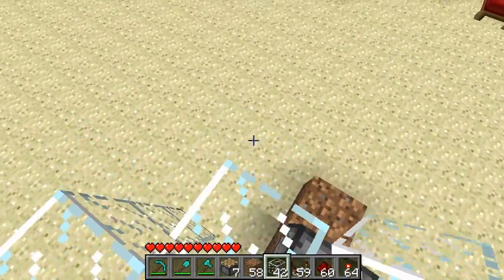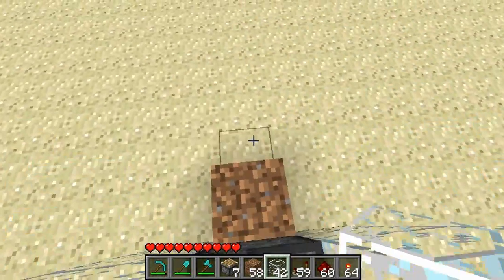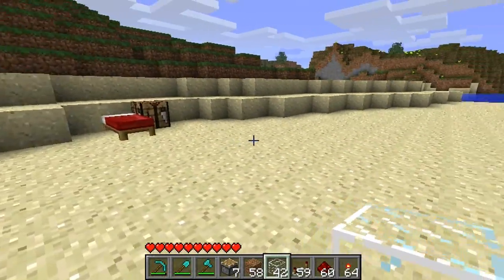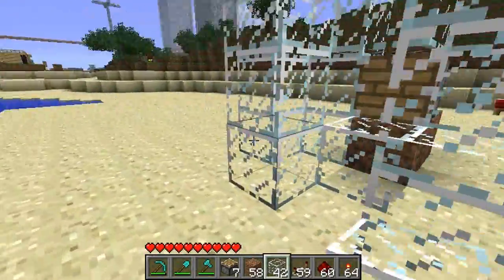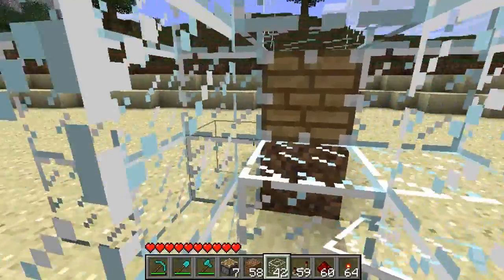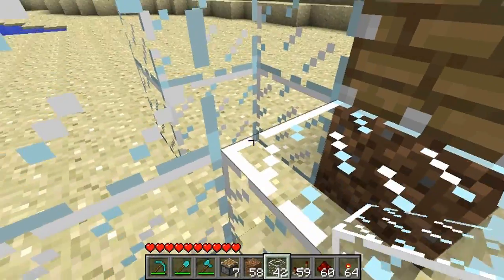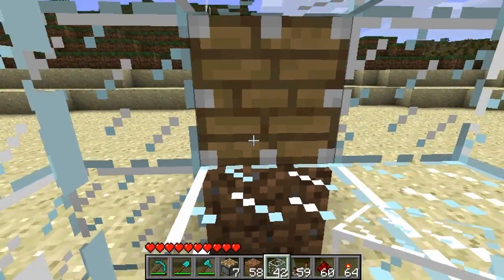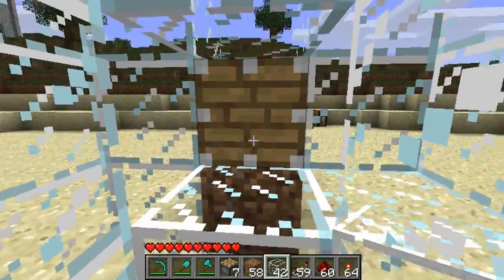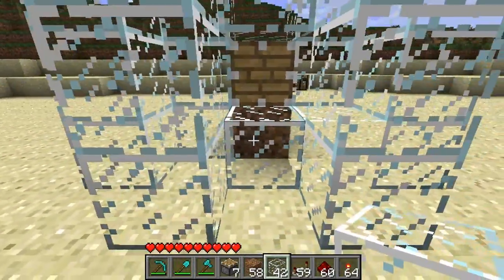Something you have to keep in mind: if water flows into lava it creates obsidian, which is that very hard to destroy block — this kind of purplish color. But if lava flows into water it creates cobblestone, which is what you want. So the water is going to be over here flowing straight down, and the lava is going to be over here flowing down and out. When it meets the water in the middle it will create cobblestone right here in the middle.